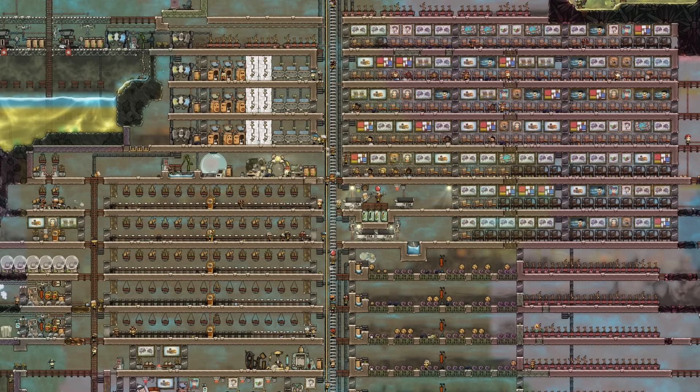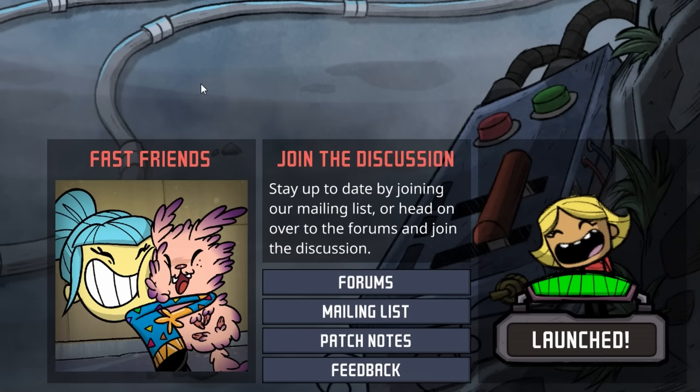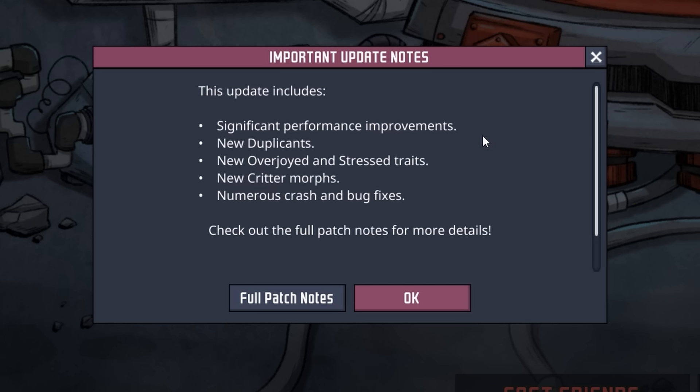Welcome back ladies and gentlemen, today we have another great episode of the 150 dupe challenge. There's a new update — Fast Friends' newest update has launched, and the major notes say there's significant performance improvements. It just so happens that we have a 150 dupe colony to really be able to see how significant those performance improvements are.